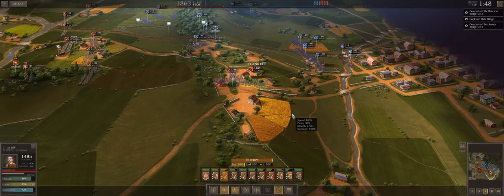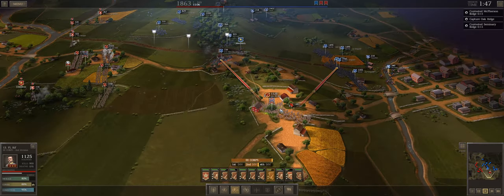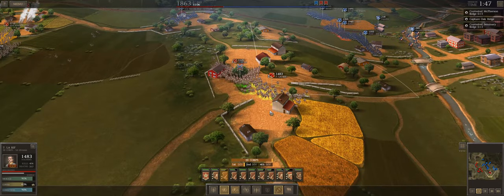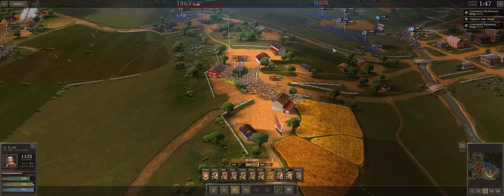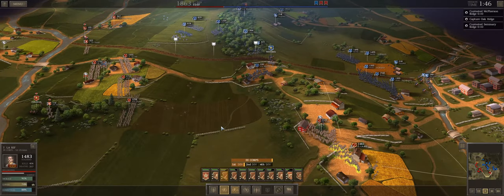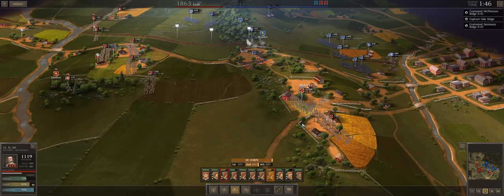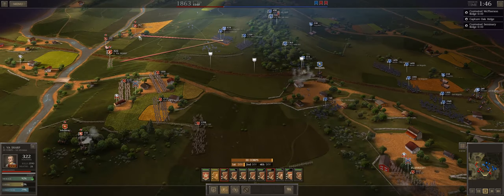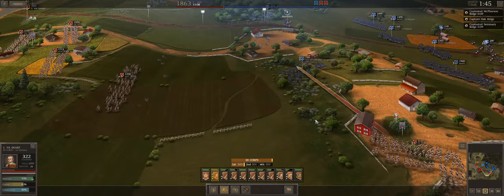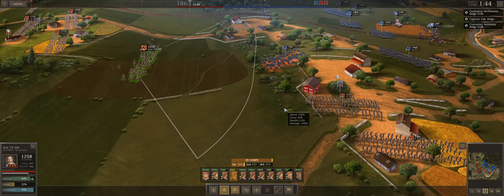We still hold the high ground. We're slowly whittling away at 7th Wisconsin — they seem to want us to kill all of them. They don't appear to be trying to push an attack up this direction, so within reason we can probably hold up here and maintain a position on that ridge. Oh, that's excellent — they're finally coming out of position. I'd love to detach one of these two units and have them come down here to support, but I'm not confident I can.